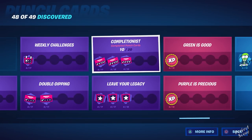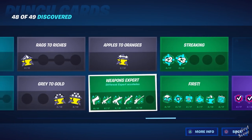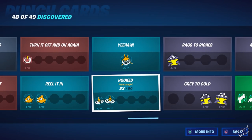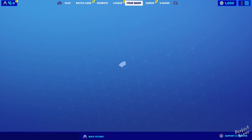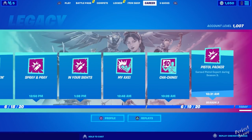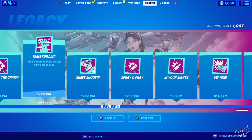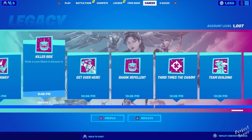Then we have Completionist — completing punch cards. For some you only have to do one specific thing to unlock it, but for others you have to farm a lot — for example, catching fish, which takes a while. Leave Your Legacies is earning legacies during Season 3; these are the achievements. You can find the overview under the Career tab. I think you need to unlock 50 of them to fully complete this punch card, and I'll include a link with all the legacies in the description.